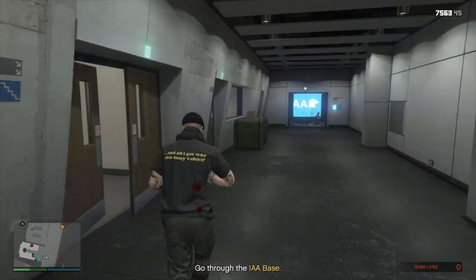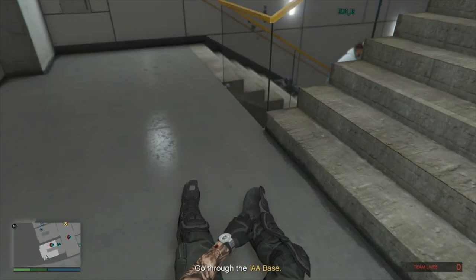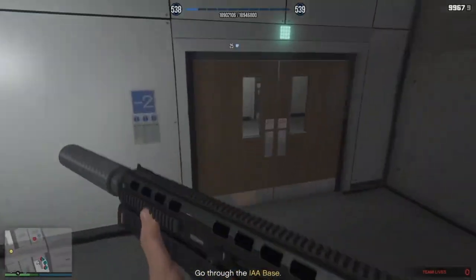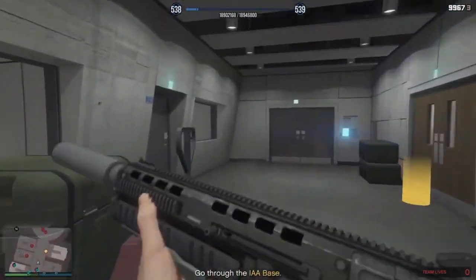If you're really good, you can even jump down the stairs like this. There are enemies in each room at close quarters here, so use the assault shotgun. Get through these guys.